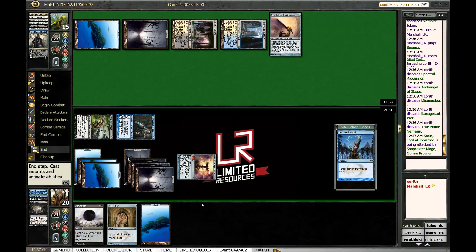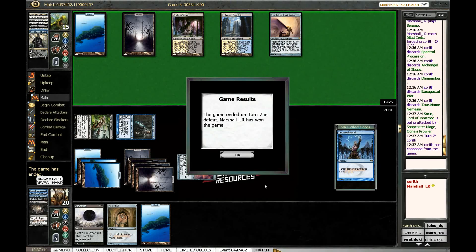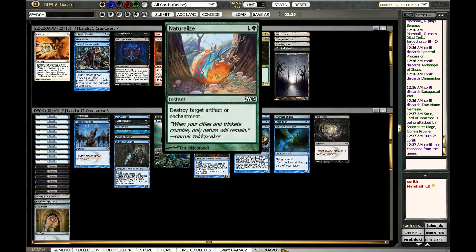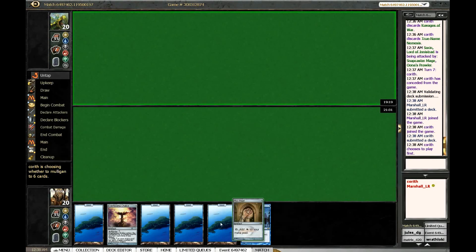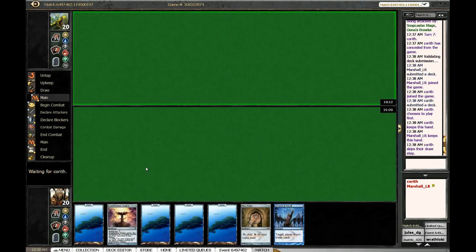Your turn. Hopefully he just doesn't draw anything — Mind Twist is so mean, people just scoop to it. What is this artwork on Naturalize? That's got to be one of the worst Naturalize artworks possible — it looks like an Easter egg. Let's just ship it back; we didn't really end up with too many great sideboard cards, unfortunately. Naturalize is really good but we didn't see any targets for it.